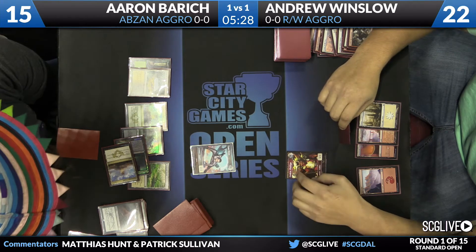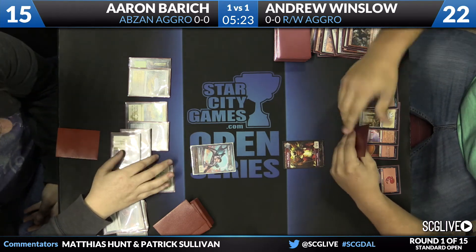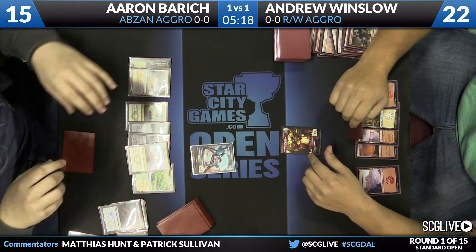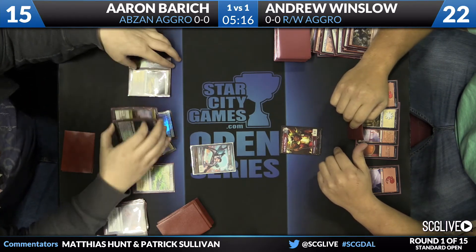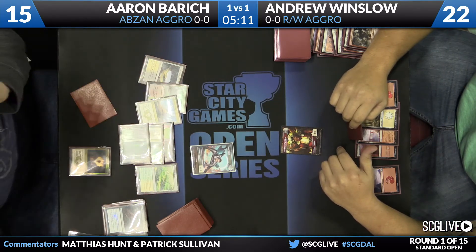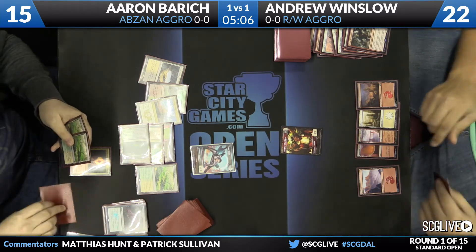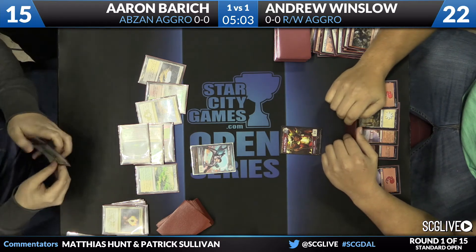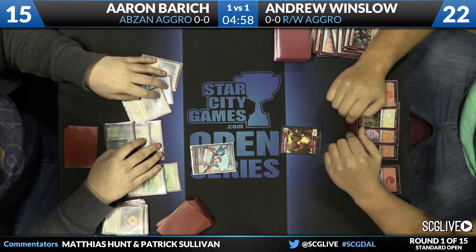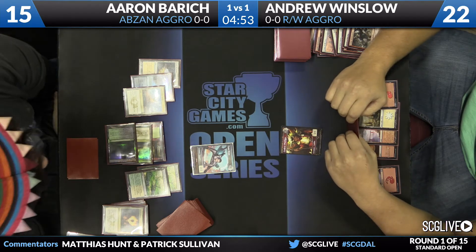It's a 2/2 staring at a 1/1. Aaron can push this race if he wants — we'll see if he stays conservative or starts trading damage. He continues to stay even. He draws Abzan Charm for the turn, and that's one of those big draws. The draw-two mode seems right here — he's got enough life to play with and the board looks stable enough. He'll go down to 13 and draw two.